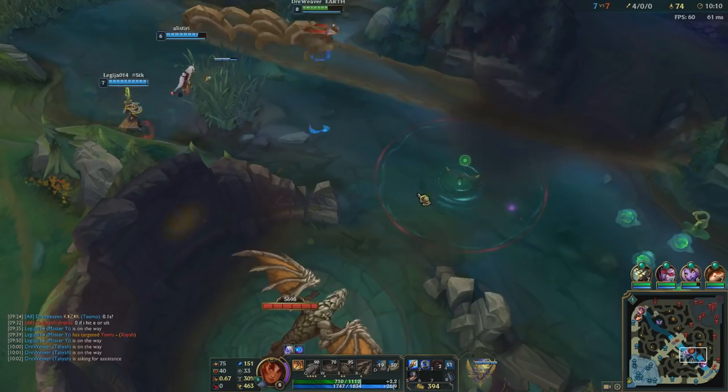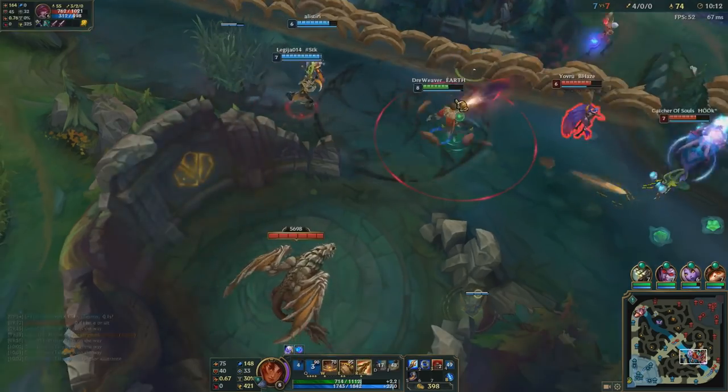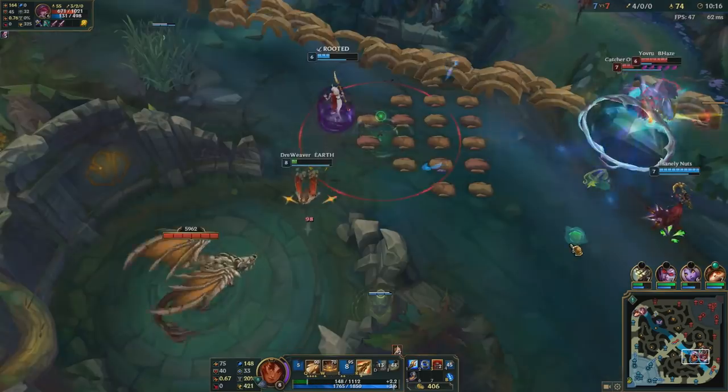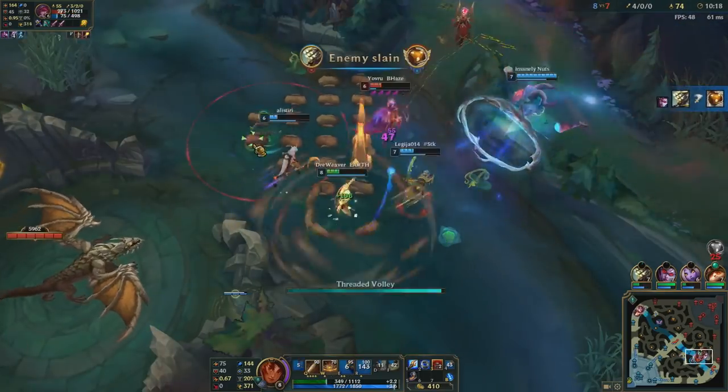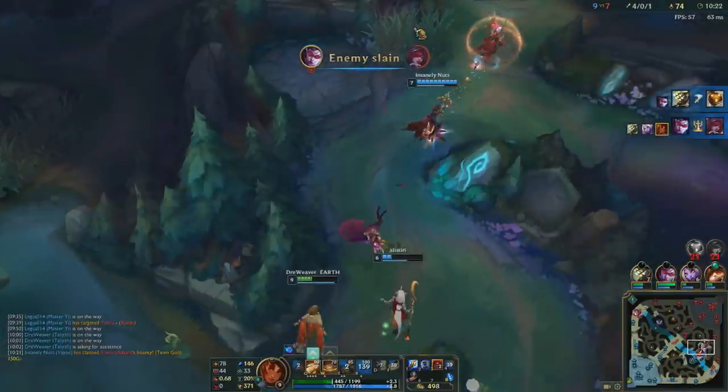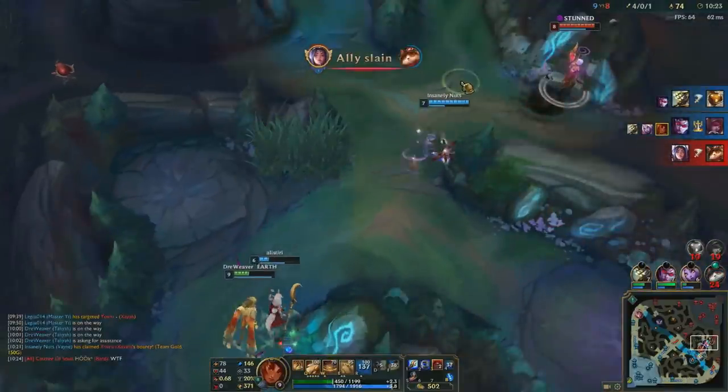At level 6, your ultimate is enabled and you can start thinking like a jungler — what's the best path and how should you go bot to get some kills? Try to use your ultimate as often as possible and seek gank opportunities. Best cases are when you follow your jungler on a gank and secure kills.